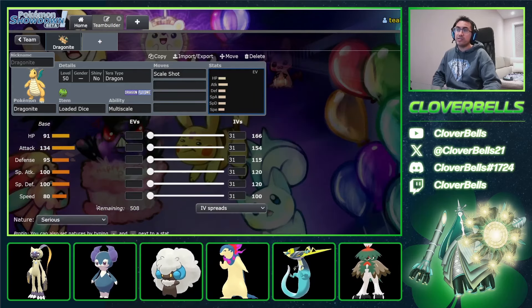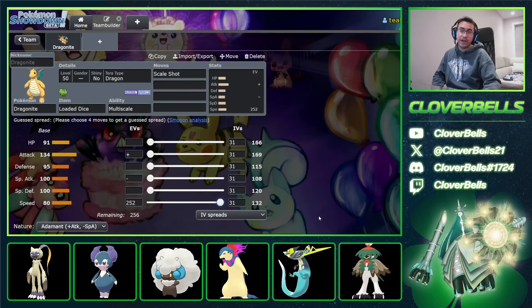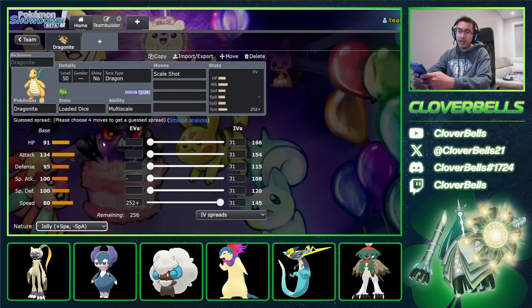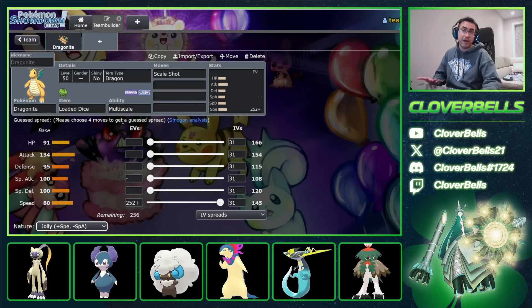You can technically still get away with Adamant with a final stat of 132, but if you go Jolly with 145 speed at max, and you do a little bit of math — plus one speed, 145 times 1.5 — it comes out to 217 rounded down, which means you get to outspeed Dragapult by one point. You can go 144 and still be fine, but at that point just go max speed — there's no real harm to it.